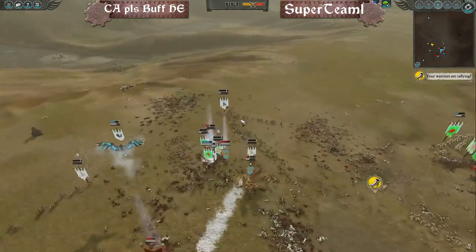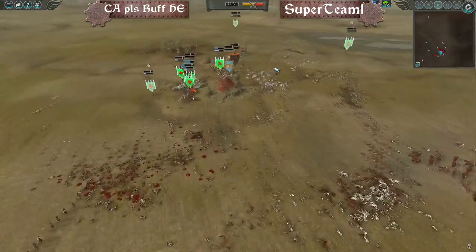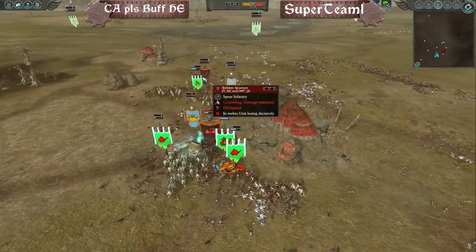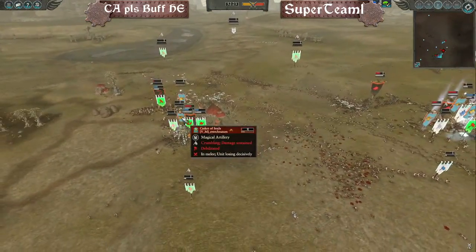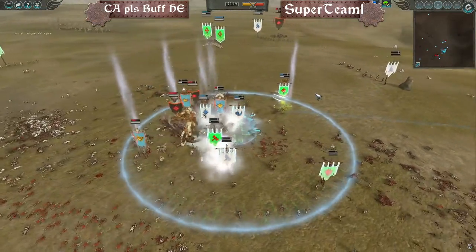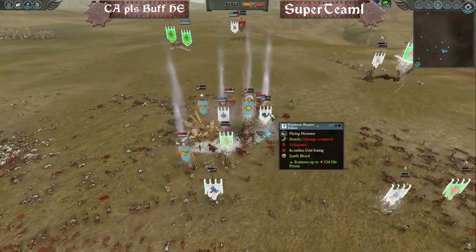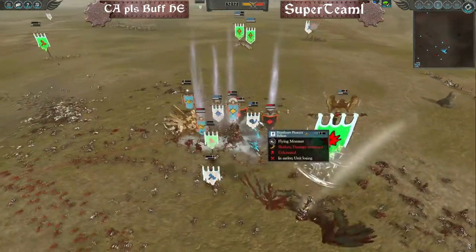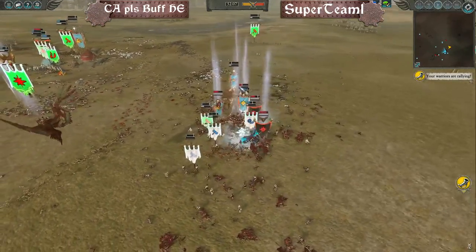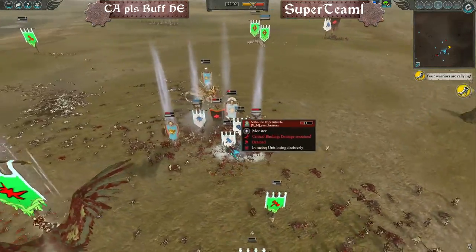The undead forces have largely crumbled in the backfield. The necromancer releases his last cackle. Alarielle pulling back up to charge again. But the undead pull in some fourth-quarter Blood Knights — 28 Blood Knights — very healthy. They need to get rid of the White Lions somehow. Settra taking a bit of damage, but Blood Knights are getting Tyrion down. The Arcane Phoenix is coming back in.